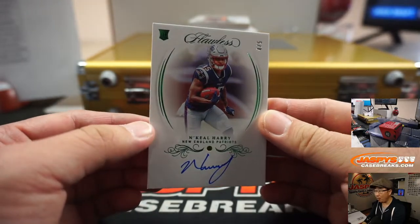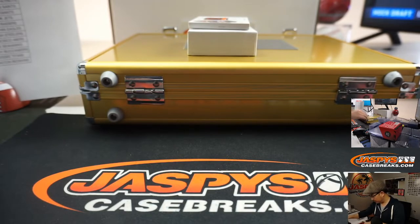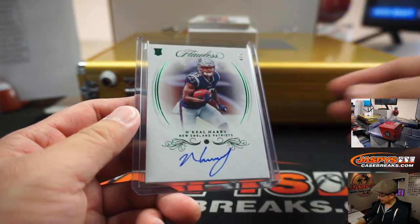All right, we got Emerald, 4 out of 5, N'Keal Harry — and that's for the Patriots. Jeremy Tillman, Jeremy — all aboard the Big Hit Express, whoop whoop.